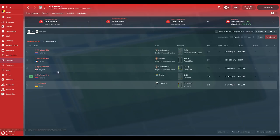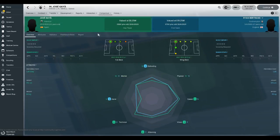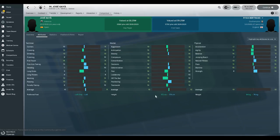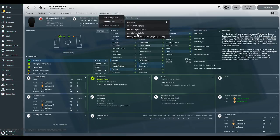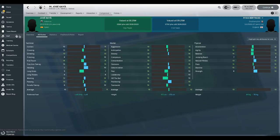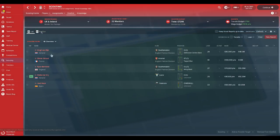The other left-back you could sign is Jose Haya. He's only worth £8.25 million, and I've used him quite a few times on FM18 team guides so far. He's got good mentals, good physicals, and good technicals. Comparing him to Ryan Bertrand and Moreno, they look quite interchangeable - Haya having the better mentals, Bertrand's got better technicals, and pretty similar physicals. On the overview comparison, Haya's got better speed, vision, attacking, and technical. But Bertrand is quite close. Haya's a younger player though, so he's probably going to develop into a better player.